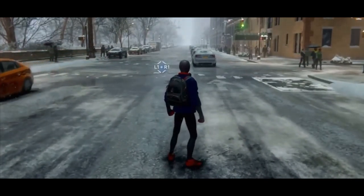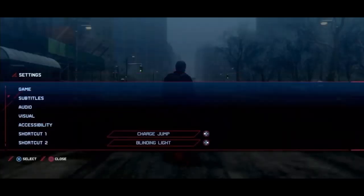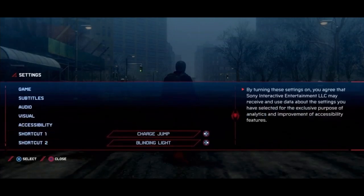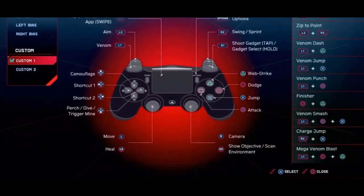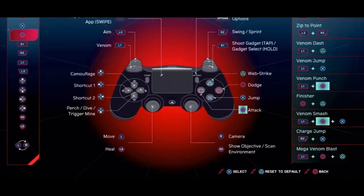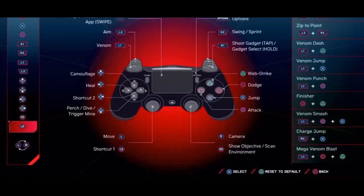Next, you want to reroute this shortcut — whichever one you have Charge Jump set to — you want to reroute it to L3. I don't have it rerouted because I have back buttons, so I don't need to. But if you don't have back buttons, this is the best way to go. Go to your shortcut right here, click it, then press L3 and it'll be rerouted to L3.